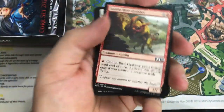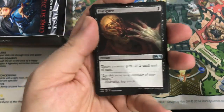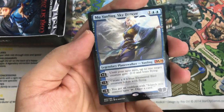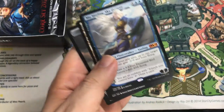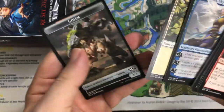As far as mythics go, this set doesn't have a big chase mythic. Chandra is probably the closest thing — the mythic one. Any of the mythics are pretty sweet though. Risen Reef, Mask of Immolation. And there's one — Mu Yangling Sky Dancer. This card hasn't seen a ton of Standard play; I've seen people trying it in different places. Maybe it can figure something out at some point, but it's a sweet card.